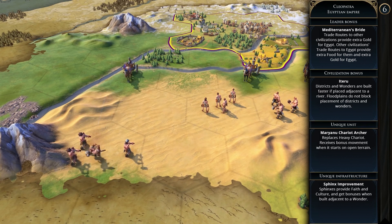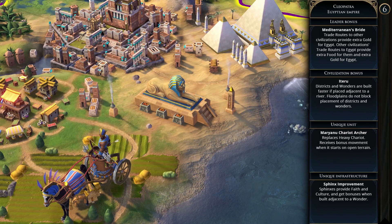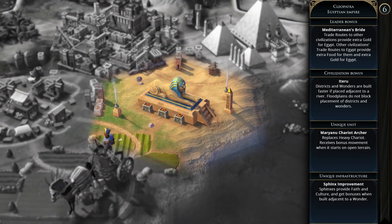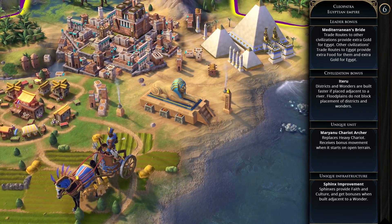Cleopatra's agenda is Queen of the Nile — she'll respect you if you have a strong military but despise you if you have a weak one. Egypt is very much an early game civ focusing on economic plays, boosting faith and culture. The way I see it is you play the growth game by making lots of money through trade and boosting faith and culture with wonders, expanding to desert areas that other civs can't really use, and once your economy is strong you carry that momentum into the mid and late game.